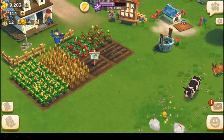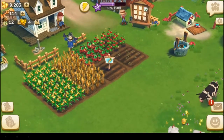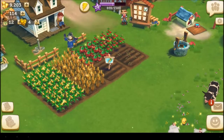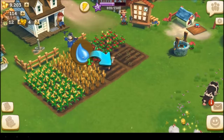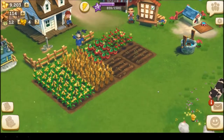Now, how you grow stuff in Farmville 2 Country Escapes is you get a plot. Instead of seeds it has a little science icon. These are carrots. I'm gonna water these carrots — sploosh! — and then they'll grow up into carrots.